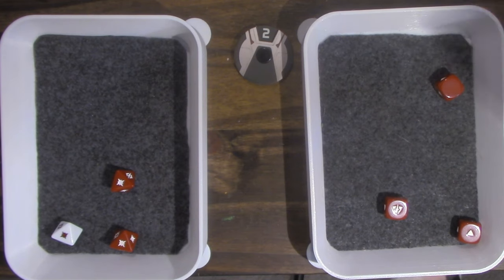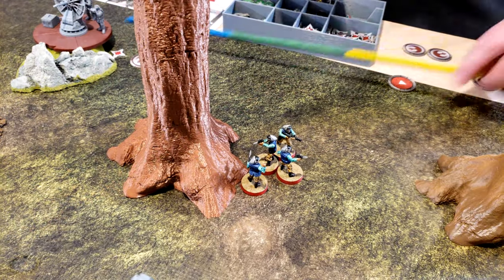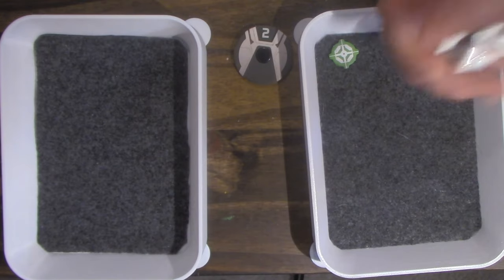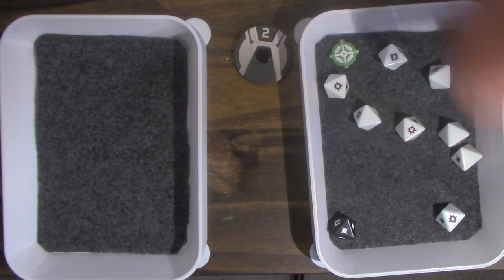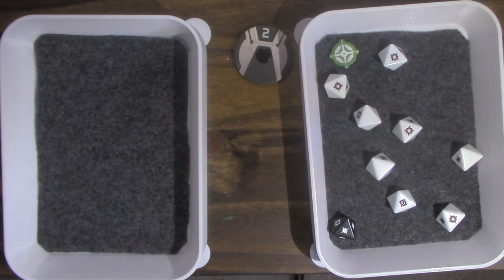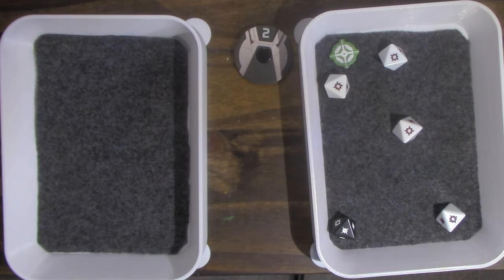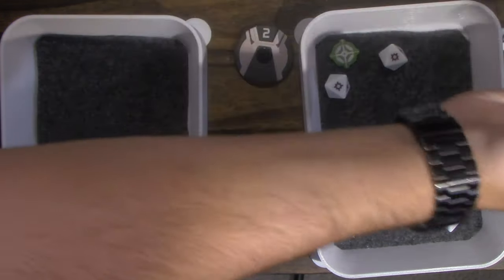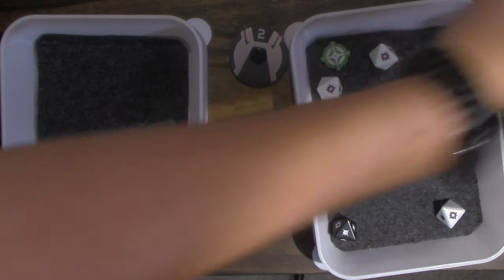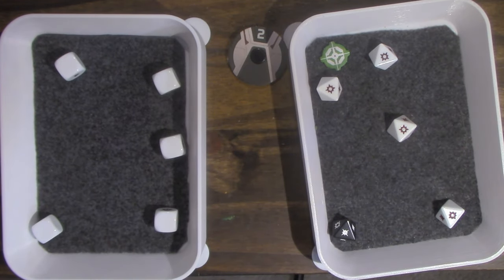Sabine takes one more wound and one more suppression. Activating Fleet Troopers — they aim and shoot those troopers. A lot of criticals, re-rolling two with Precise, they surge. Dodging one. Five hits — only white dice though, but the scouts roll white dice too. That squad is wiped.